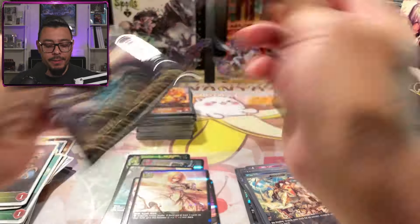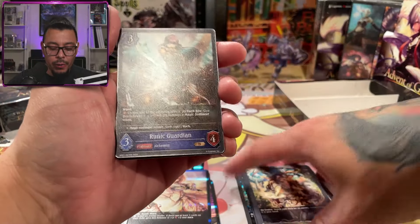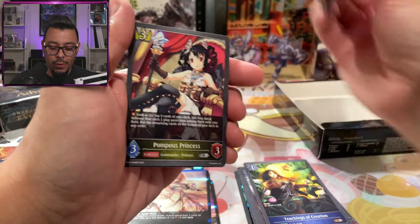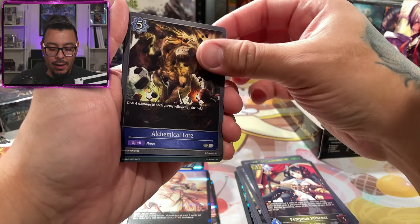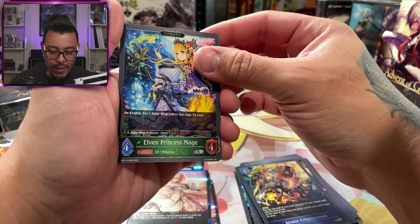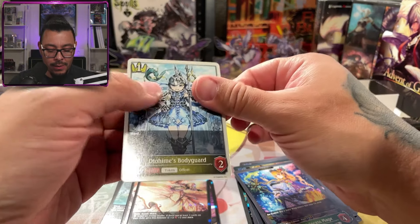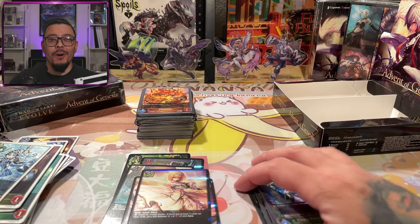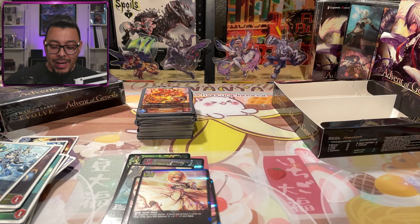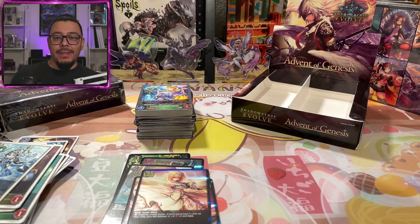Last pack out of the box. We have Runic Guardian, Teachings of Creation, Dragon Wings, Pompous Princess, Alchemical Lore, Arcane Enlightenment, Elvin Princess Mage — two of those — and Odohimes Guard. That's it. I was thinking it was building up to legendaries or super legendaries, but it absolutely wasn't. So that is 16 packs of Advent of Genesis Shadowverse, second print. Not sure if they changed pull rates or anything like that.